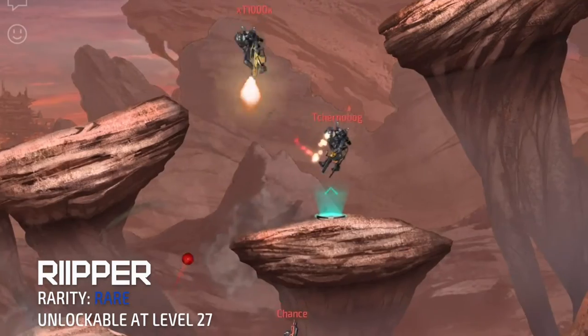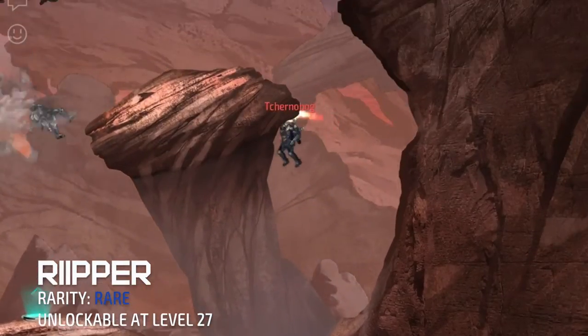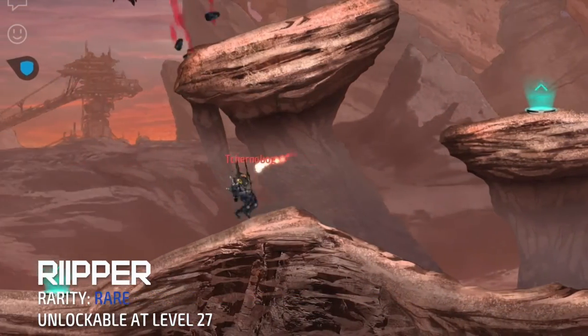Not only does it explode on contact with the enemy, but it can also bounce off any wall or obstacles in its path. Depending on how it's projected, the blades bounce based on the angle from its firing point.